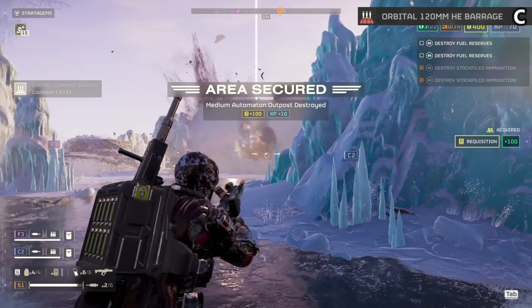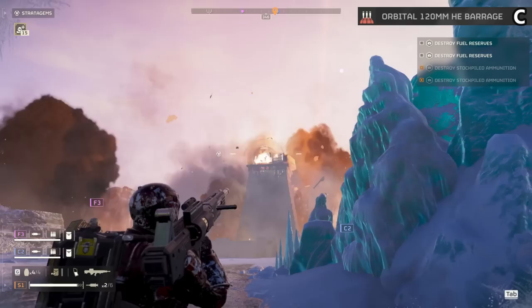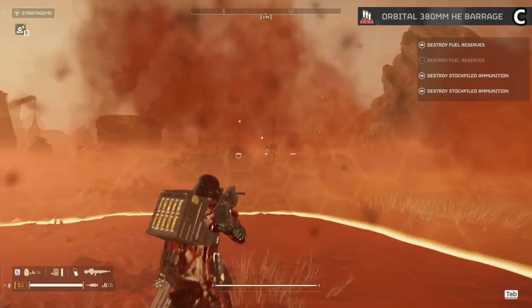The Orbital 120 Barrage goes in C tier. Throw this into a bot base to get rid of everything there but it really has no other use. Another item that can be unpredictable and team kill more than you'd like, though it has a very long duration and usually targets the specific area well. The Orbital 380 is also C tier — being just a more powerful version of the 120, it puts in way more work and anything you throw it at eventually gets cleaned out. Only really for automatons but highly effective there.